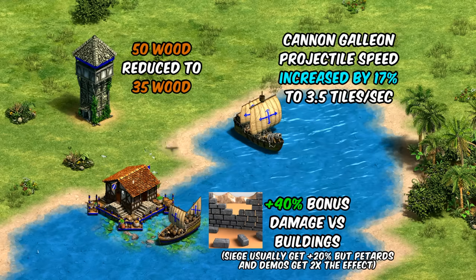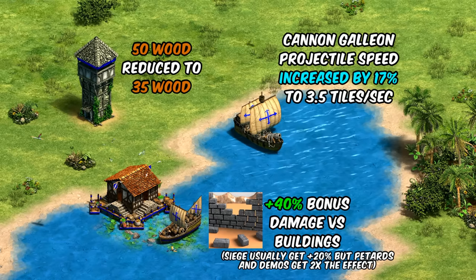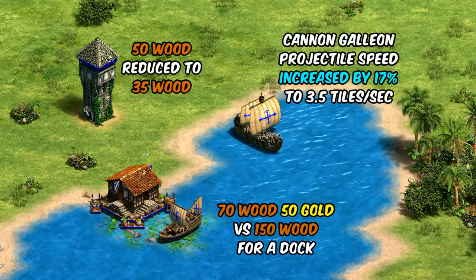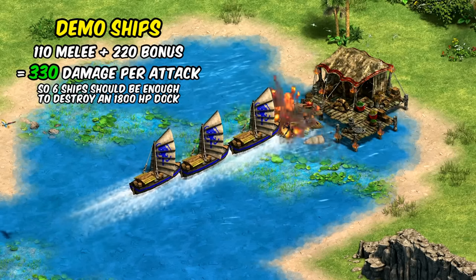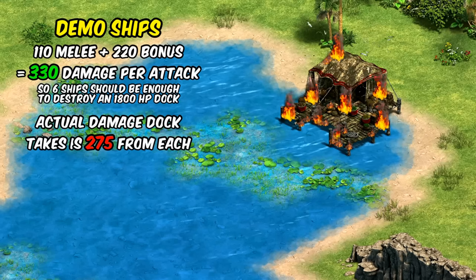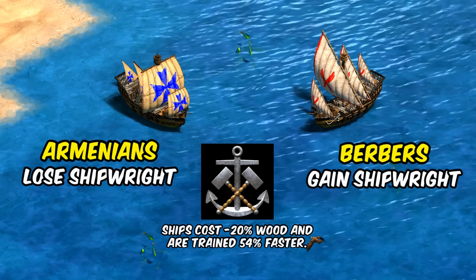The speed of cannon galleon projectiles was then increased slightly to now half that of the Spanish. Siege engineers now also applies to demo ships, giving them plus 40 bonus damage against buildings. On paper that's an extra 112 damage against docks, though considering a heavy demo ship costs almost as much as a dock with a gold cost in there as well, it's not really a cost-effective idea to use them against buildings even with siege engineers. The game doesn't quite give you credit for hitting buildings head-on, counting explosions as a slight miss and taking away about 15% of the damage you should be doing. Basically, demos just aren't that good of an idea against buildings for a few different reasons.